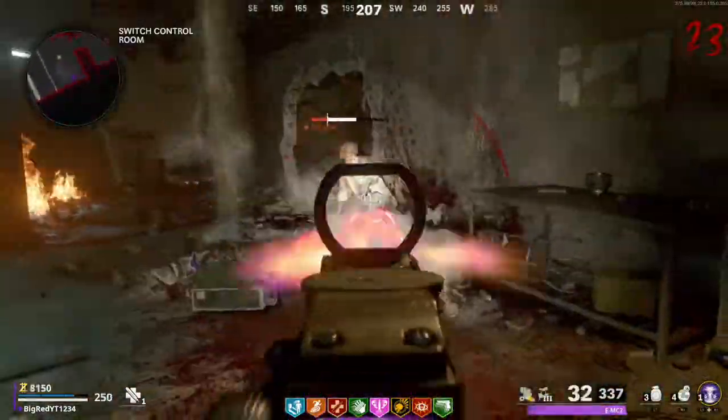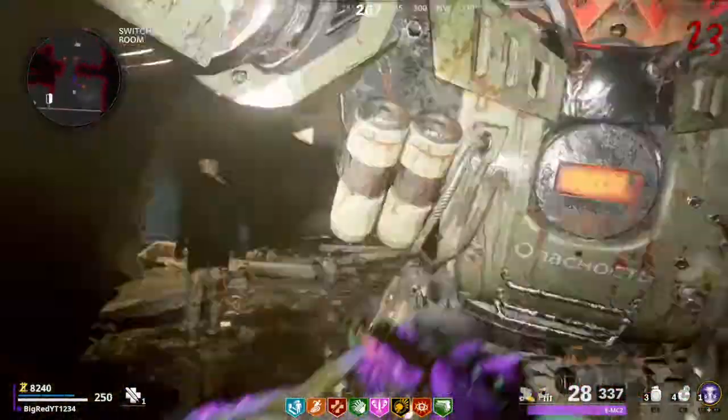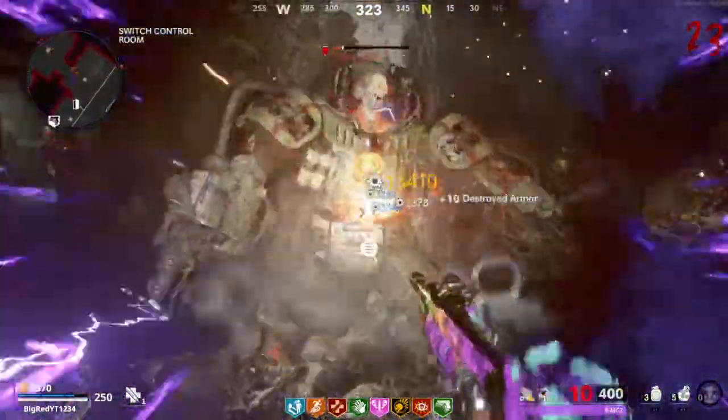How's it going guys, it's Red, and in this video I'm going to be showing you guys the fastest method to get every single assault rifle gold here in Cold War Zombies.